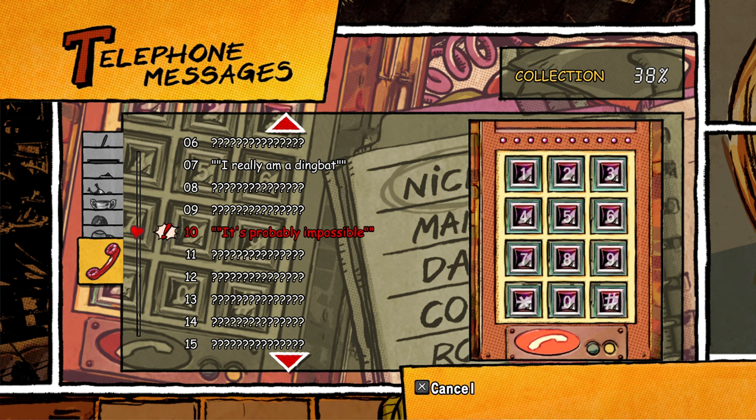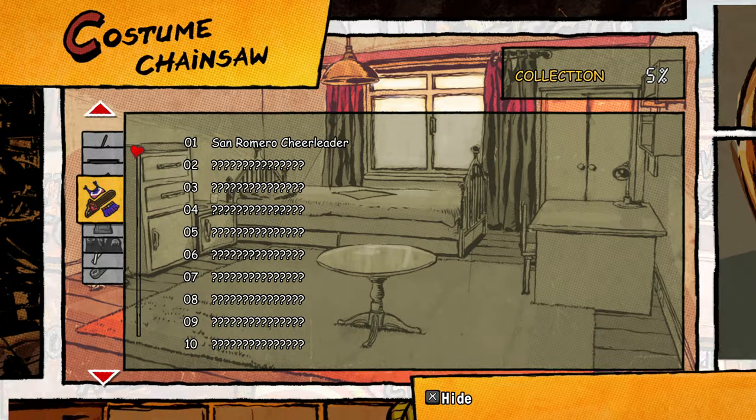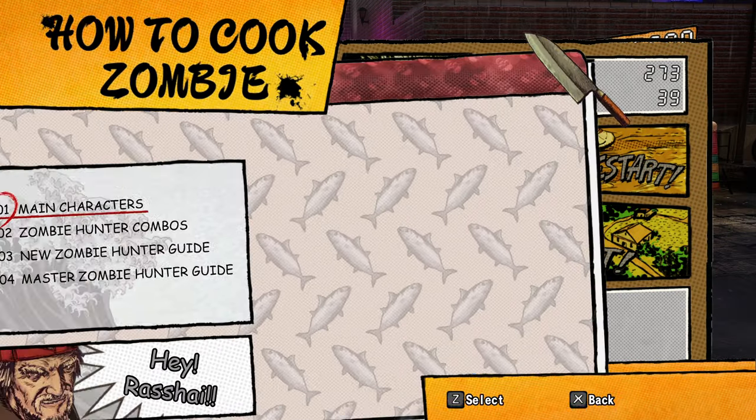Juliet. Cordelia. Listen. Are you thinking about your score while you hunt? It's probably impossible, but worth a try. Okay. The costumes. What is this again?